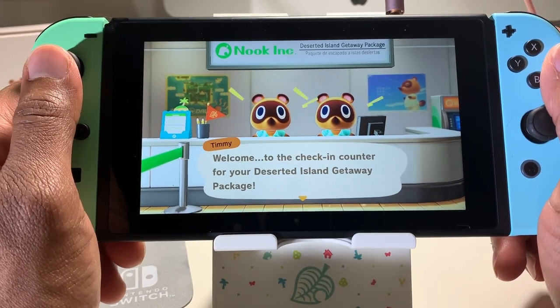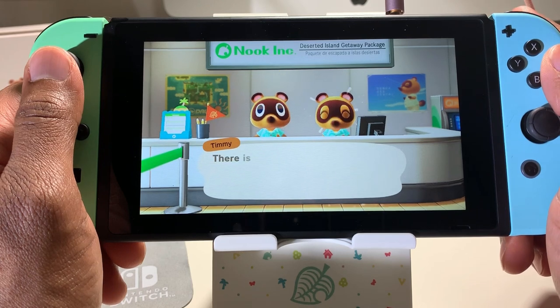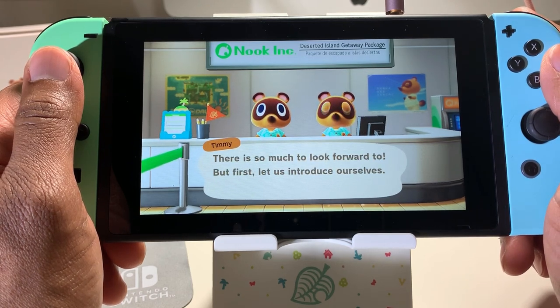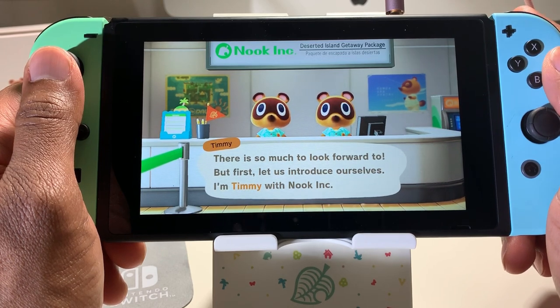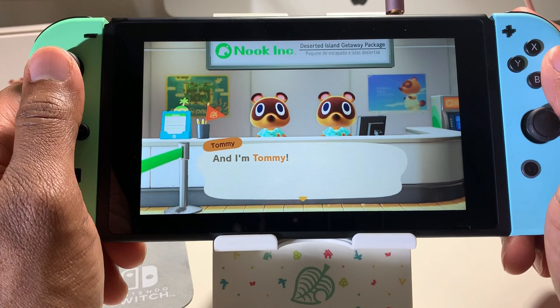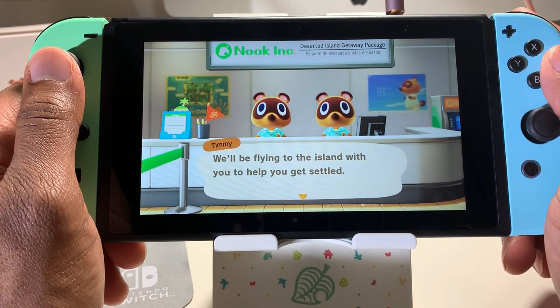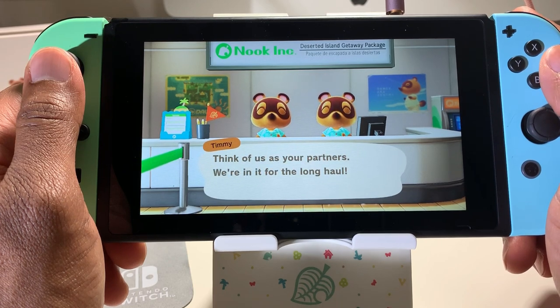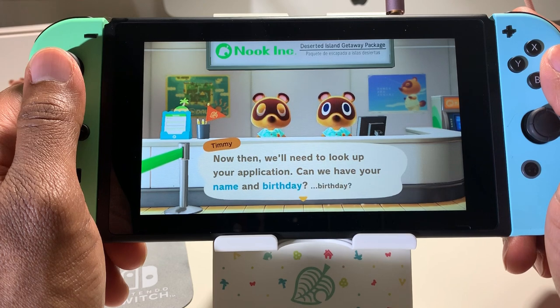Okay, this is Timmy talking: 'Welcome to the checkout counter for your deserted island getaway package. There is so much to look forward to, but first let's introduce ourselves. I'm Timmy with Nook Inc.' And I'm Tommy — so we have Timmy and Tommy. They'll be flying to the island with us to get us settled. Think of us as your partners, we're in it for the long haul.